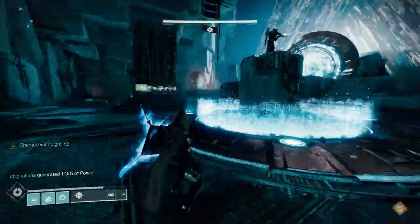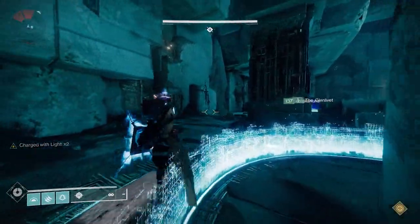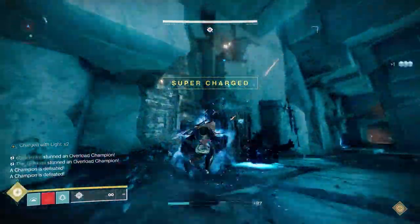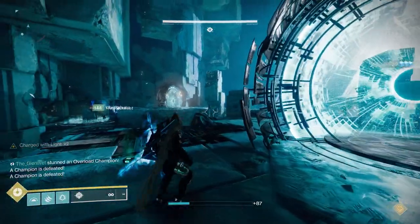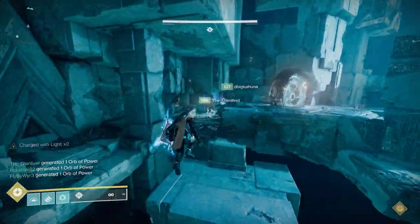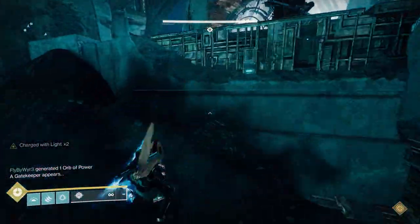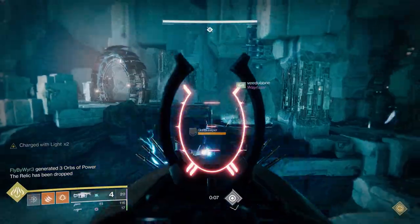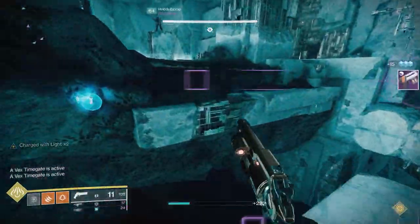There are two portals — one right, one left — that you step on to clear adds, keeping those plates clear to open portals to Mars and Venus. Here's how I remember which is which: Mars is a four-letter word, just like left — so the Mars plate is on the left. Venus is a five-letter word, just like right — so that's the right plate. It's very important to know Mars versus Venus because when you're inside the portals, you'll have no context of what the main room looks like, so calling by planet name is critical for this encounter and the next.